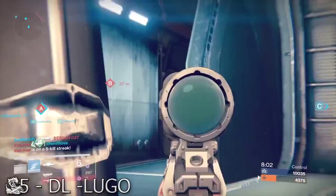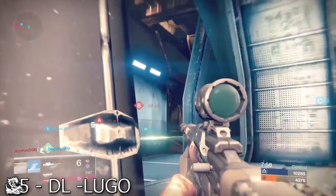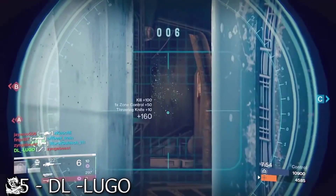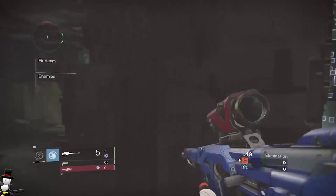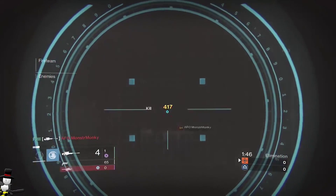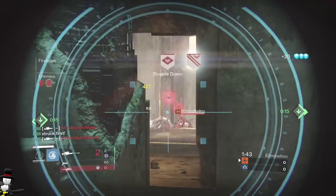Next up we have DL Lugo who waits patiently and then throws his knife, hitting a running-by Guardian and gets a kill in the process. Phil rushes toward the enemy's spawning location with his sniper rifle ready, guns down all three Guardians in succession, and wins in the first 30 seconds of the match.